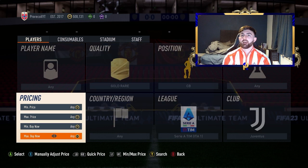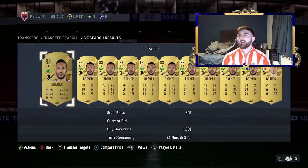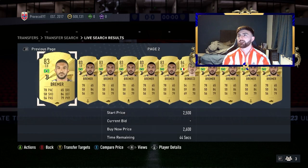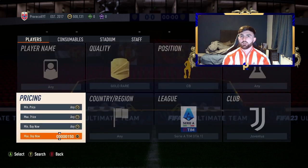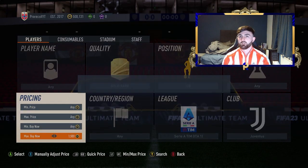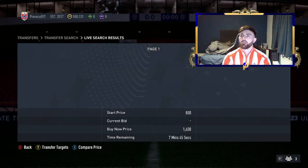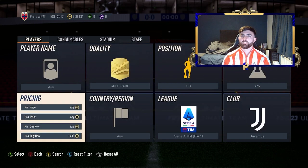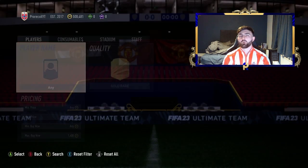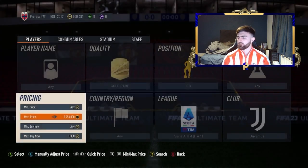Moving on, sticking with the Italian theme - Gold Rare, centre-back and Serie A for Juventus. You've got Bremer there, who I've just missed a very decent snipe on. We're looking at Bremer for 1.5k. You've also got Bonucci. Nothing at 1.2, a couple at 1.4. We did miss the 850 looking at the prices. I reckon we can probably sell for 1.6k, so we're going to pick up at 1.3k - that's 220 coins profit per card, which is quite a nice profit.